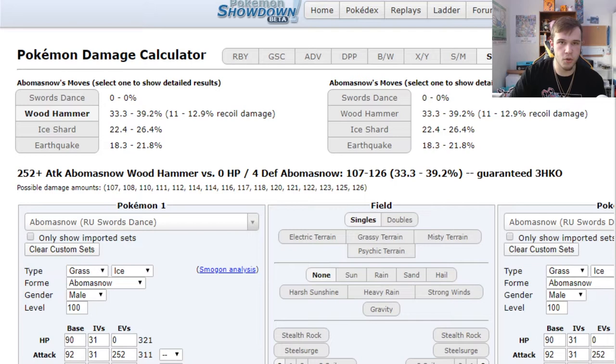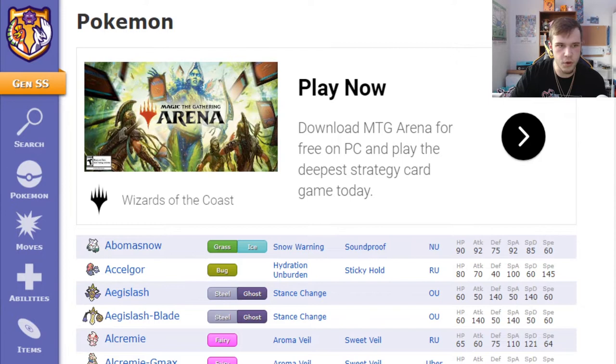You don't want to calc Earthquake and think it does 100% — it does 75% if it's hitting multiple mons. If you get stuck, I like keeping the Smogon strategy Pokedex pulled up, where you can look up their Battle Stadium double sets. This gives you a rough base on what the most optimal sets are for these mons — they're not set in stone, you can modify them, but it gives you a rough idea of what a mon's really good at.